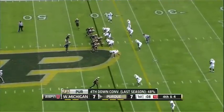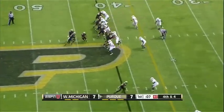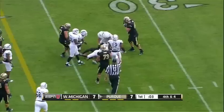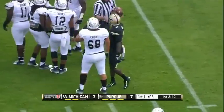Darryl Hazel said around the 40 is still four-down territory, and Purdue's going for it. They give it to Hunt, and he's got the first down to close out the first quarter. Works his way to the 34-yard line on a seven-yard scamper.